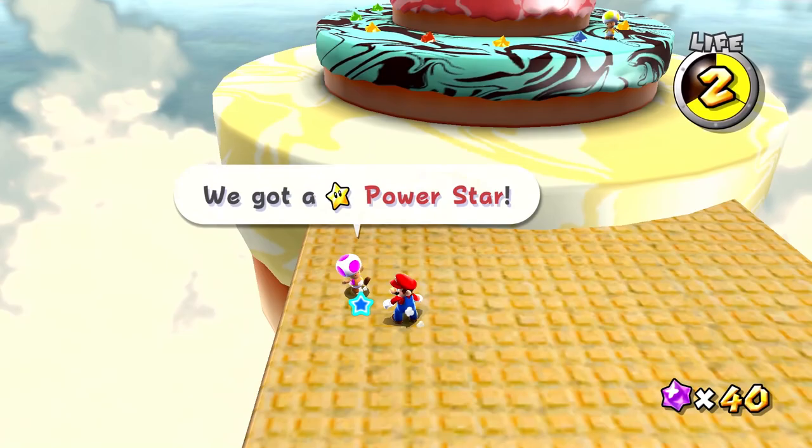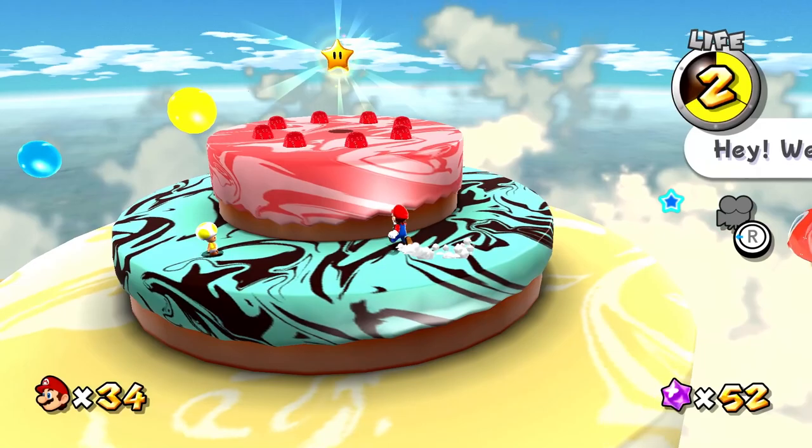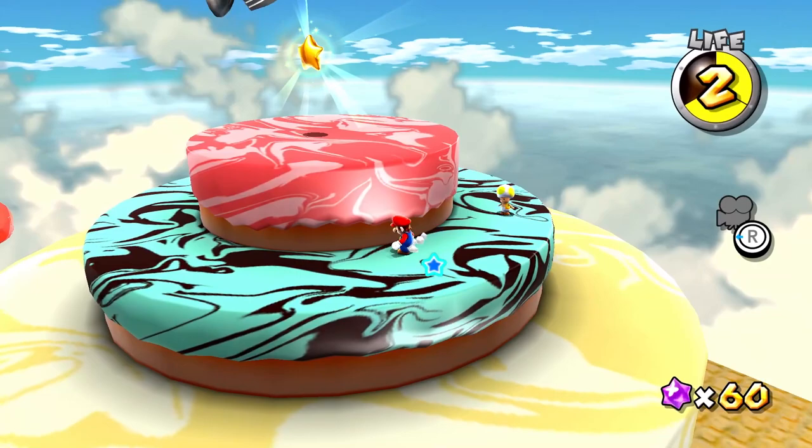We got a power star — it's on this really swirly cake. I love mint chocolate. Wait, whoa, what was that? Over there — we're going back, I guess. I heard Captain Toad for a second. Where is he? Why did I make his sound play but just for like two seconds? That was weird.